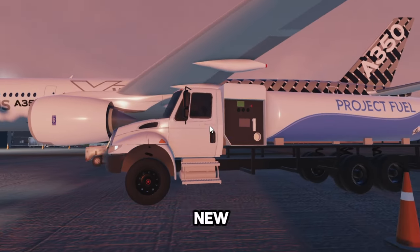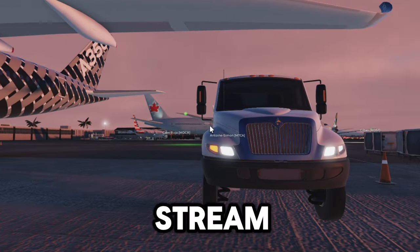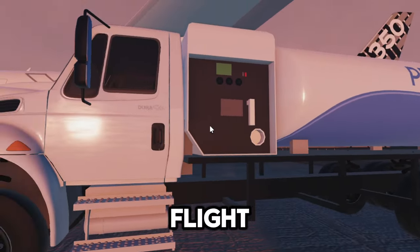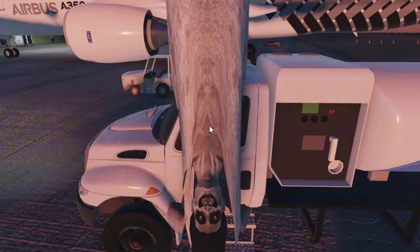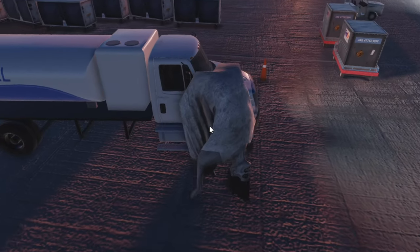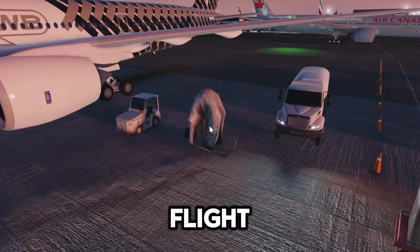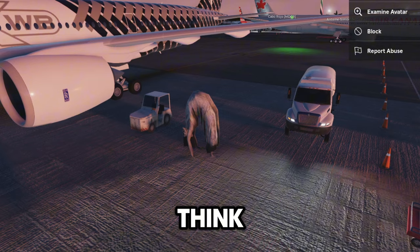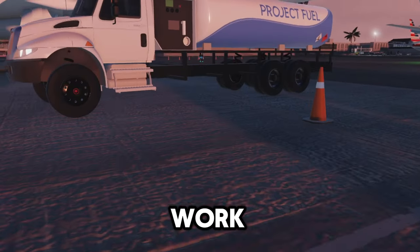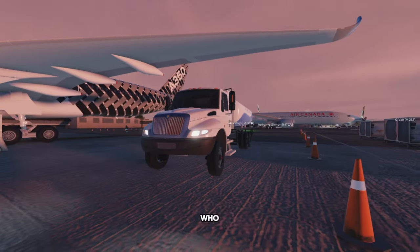I was just livestreaming the brand new Project Flight update 7.3 and during the stream I saw this random Project Flight fuel truck going around the map. I followed it and it turns out it was one of the developers, Tristan, driving it. He said it's just a free model with the Project Flight decal on it, but I don't think it is. I think it's the real model but still a work in progress, because it's too detailed to be a free model — but who knows.